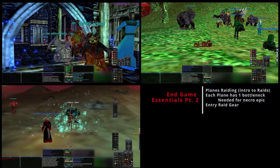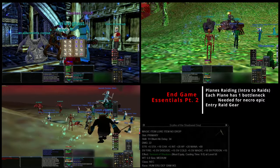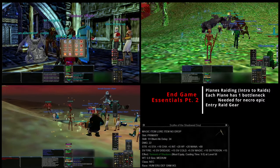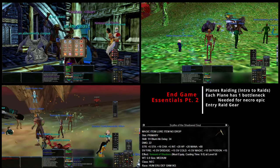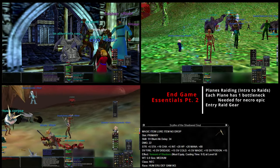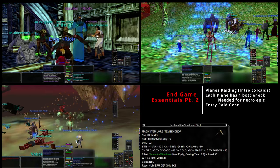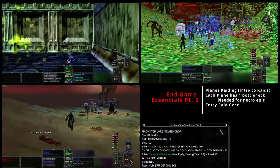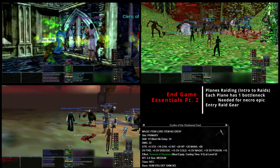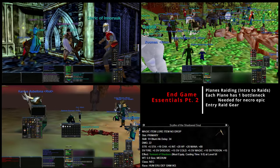I decided to start off here and jump right into raiding, or rather planes raiding specifically - just kind of an idea of where to get certain notable items with your planes travels. These are entry-level raids. They're classic because they're classic or vanilla EverQuest raids, and by these classic raids I mean Plane of Sky, Plane of Fear, and Plane of Hate, which were the original raiding zones.